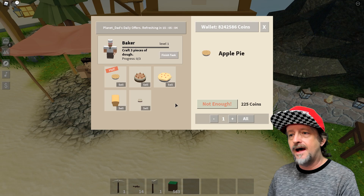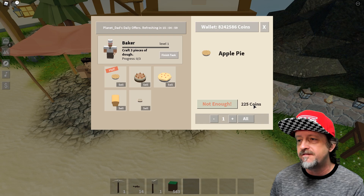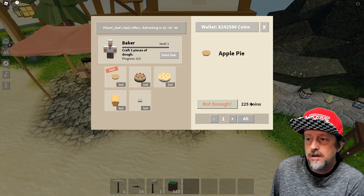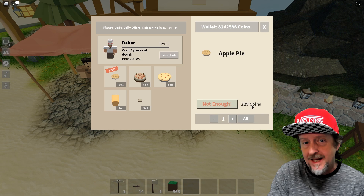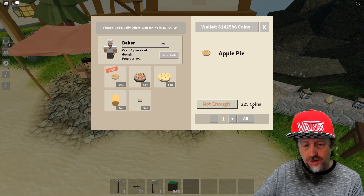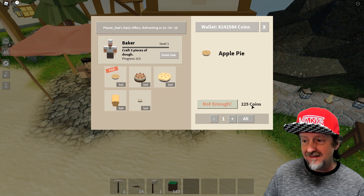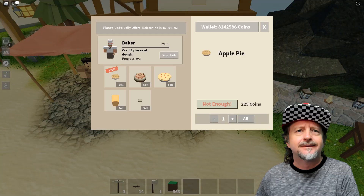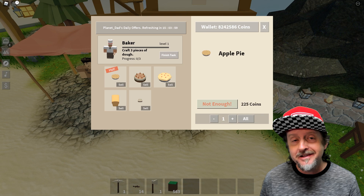The baker is now buying apple pie for 225 coins. That's good money - more than 30 coins for an onion. If I now have automated baking recipes, we could figure out some kind of automated restaurant thing where farms automatically wash crops, bake things, and spit out finished products to sell. If I had 5,000 apple pies right now, that would be 1.125 million coins.